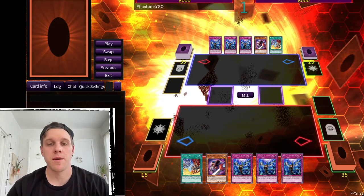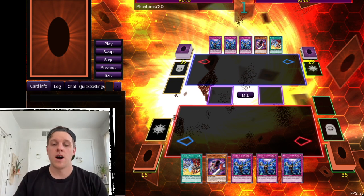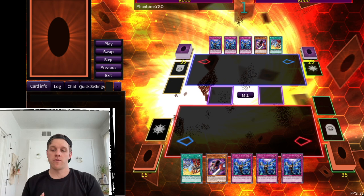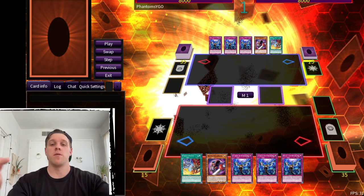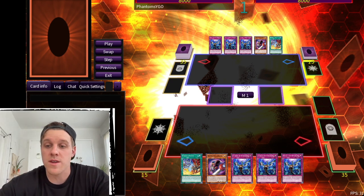Welcome back to another Chimera Fusion video. Today I want to show you a combo on how to essentially Gimmick Puppet lock your opponent, both after Age of Overlord — which is the next set — which will make it very easy, and right now if you wanted to. We're going to call it a Gimmick Puppet lock but we're not actually using Gimmick Puppet Nightmare; we're using a different card that essentially does the same thing.